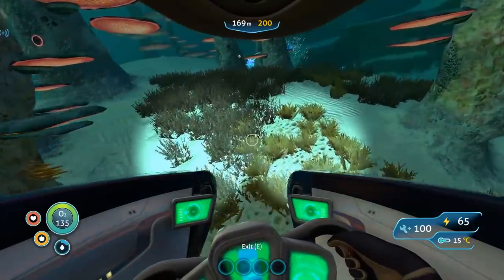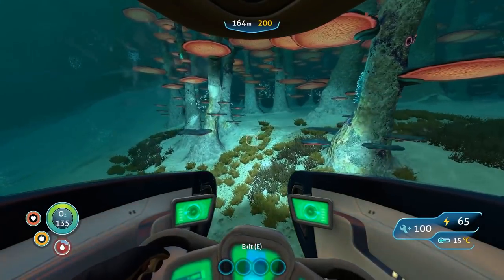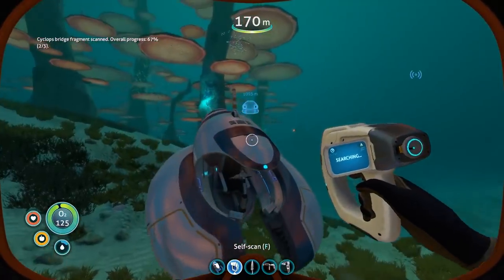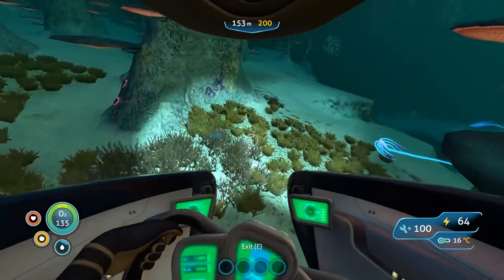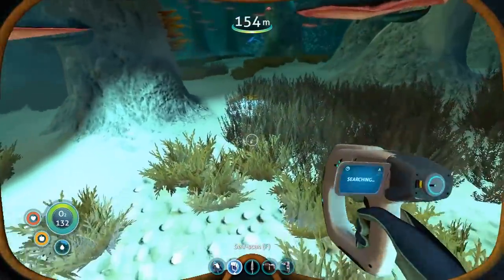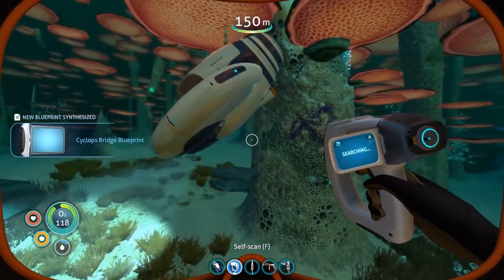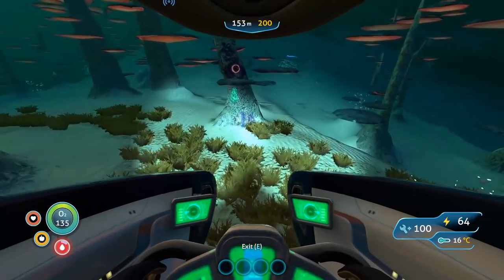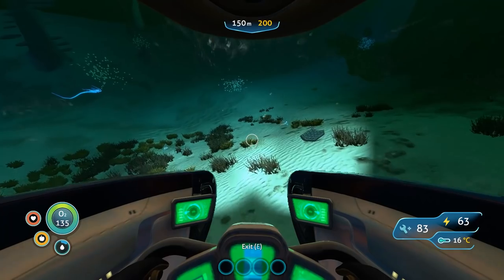Let's get going back. If you need the moonpool fragments, there you go. Is that another moonpool fragment? They're everywhere now. Cyclops bridge or hull fragment — we did find one cyclops bridge fragment over here. We really gotta get some water. I want to explore this area more — there are fragments for everything. I want to get the other modification station too. We're gonna have to head back. Oh, another cyclops bridge fragment — two of three for the bridge! We got the bridge, the hull, and we need the cyclops engine fragments too. Okay, heading back.